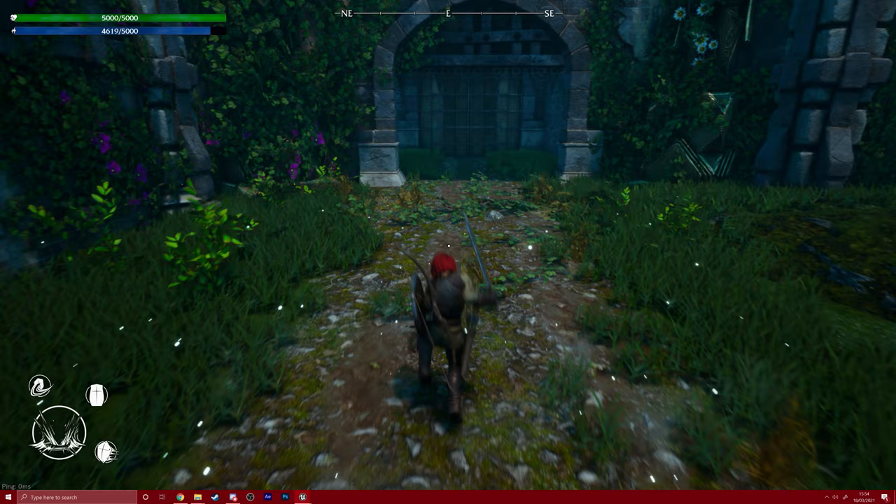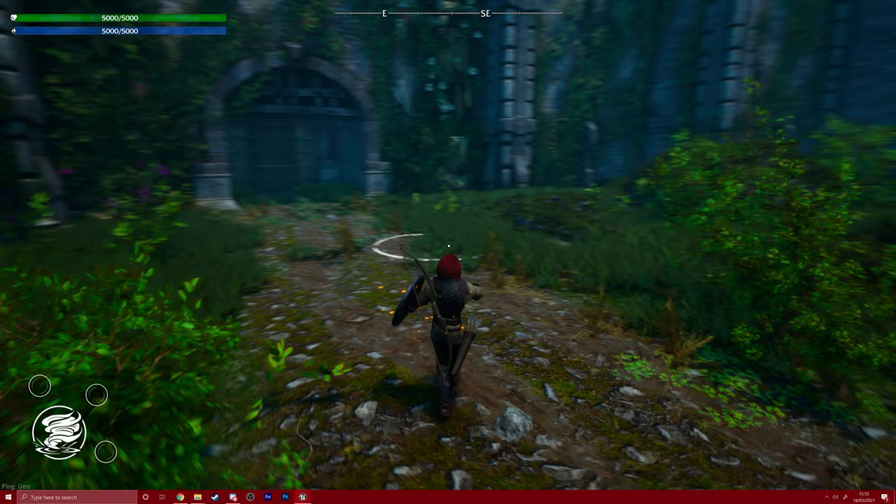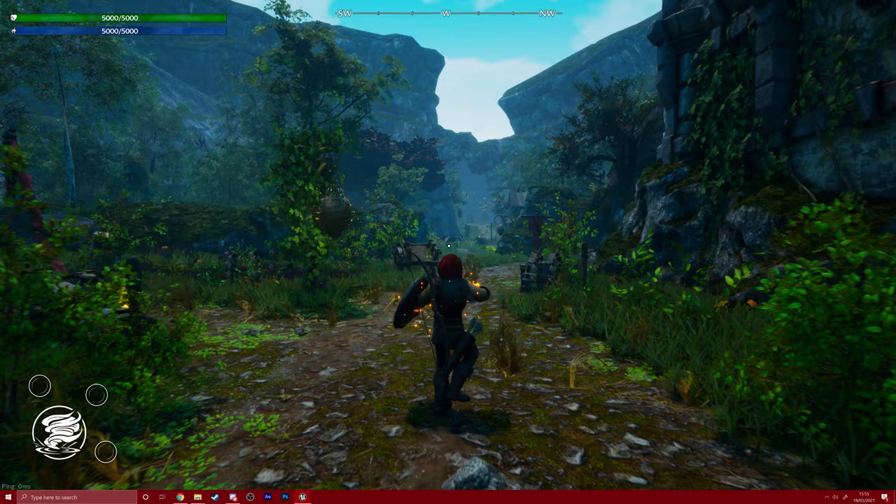We also updated the casting animation for Wildfire. We felt that the previous animation was too unclear, as most of the time your hands were hidden from view behind the player model. This new version spreads out the hands further, so that they're still visible in a third-person perspective.